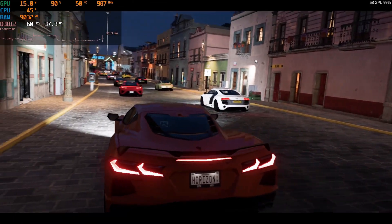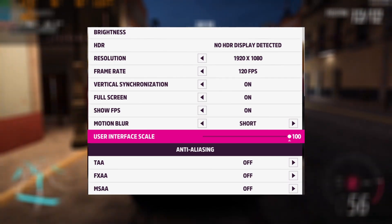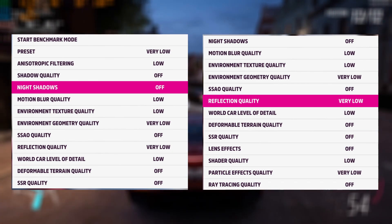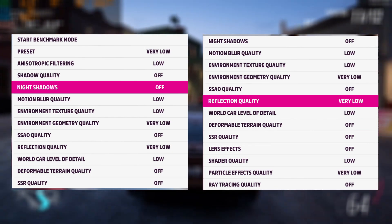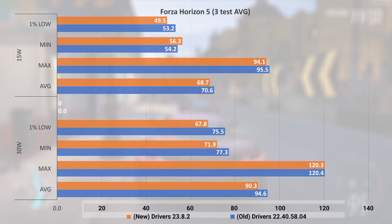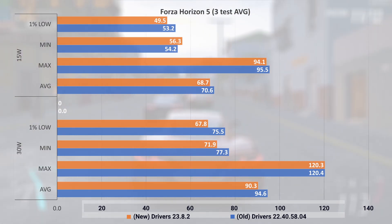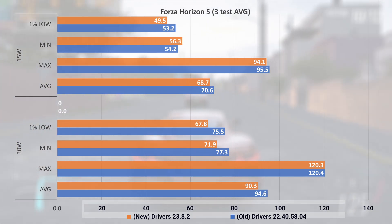Our first test is Forza Horizon 5. I used 1080p, frame rate set to 120, anti-aliasing turned off, and graphics settings at very low. For each test in this video I conducted them three times and I'll be presenting the averages. Looking at the results, the old drivers do seem to be outperforming the new ones in pretty well every category — average FPS is about two down at 15 watt and about four at 30 watts, with minimums and one percent lows also lower.